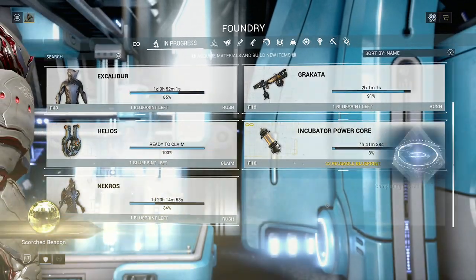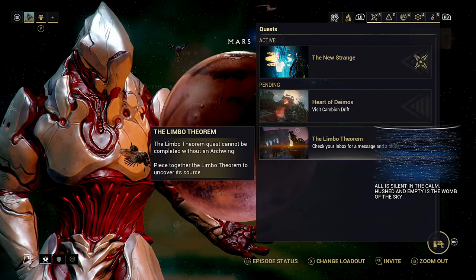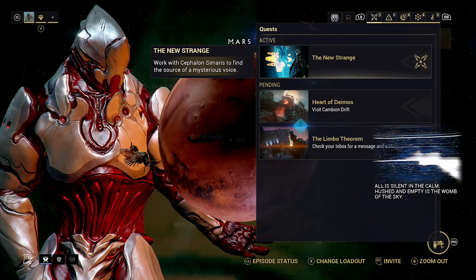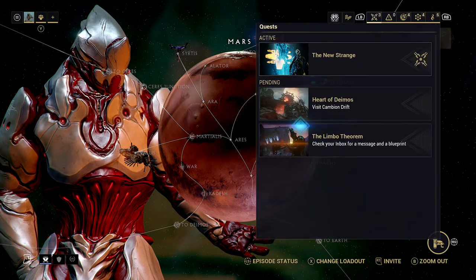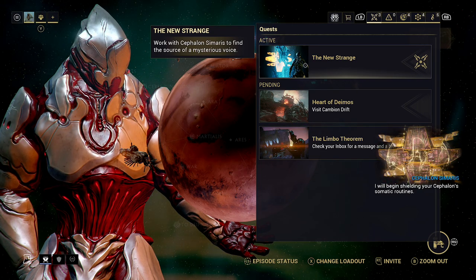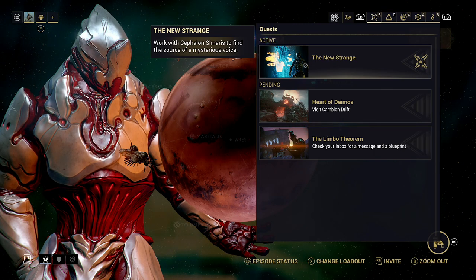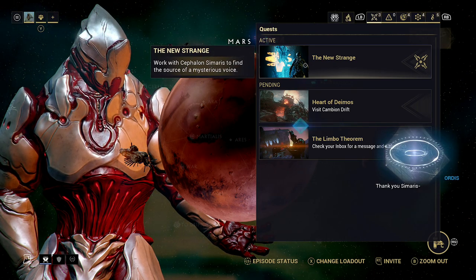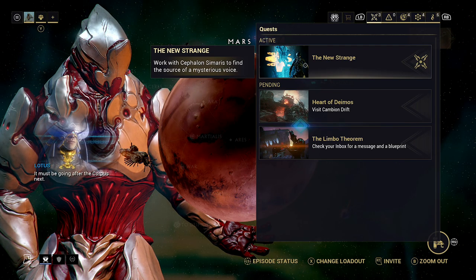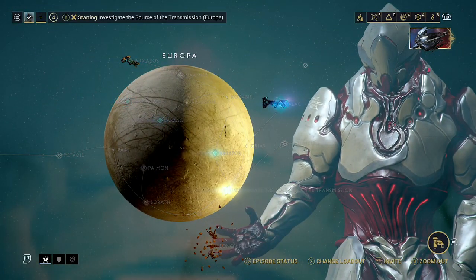With our Scorched Beacon built, we should now be able to make our way into the mission. Simaris says he will begin shielding our Cephalon somatic routines, and meanwhile we must hunt for him as he has traced the source of this message. Whoever we're dealing with slaughtered the Grineer searching for the codices — it must be going after the Corpus next. Get there and intercept. Let's go sort this out.